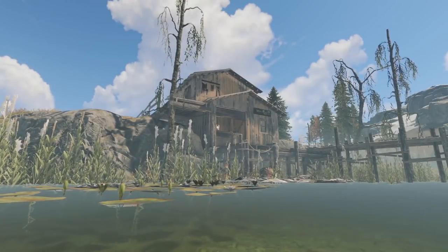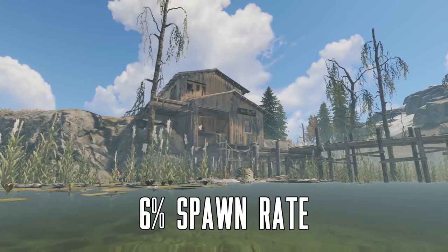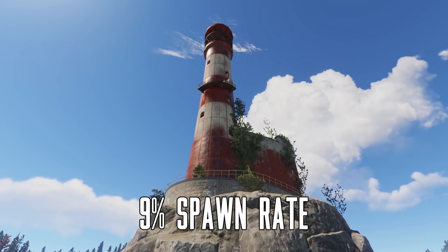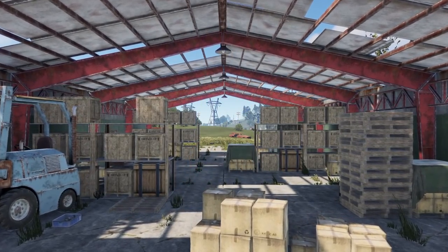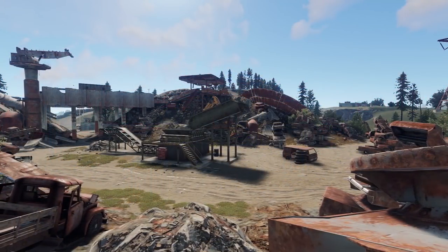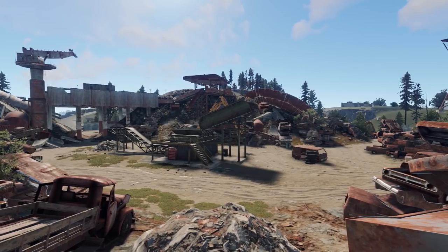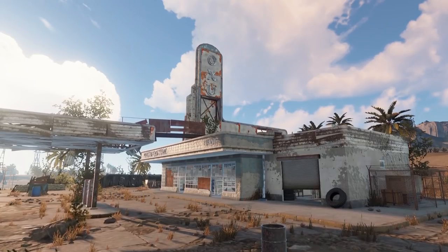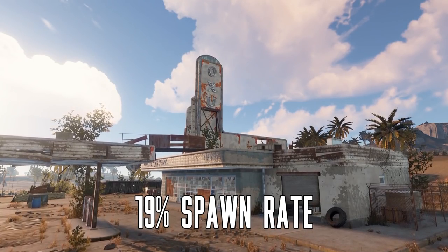Starting off, we'll begin with the no-tier monuments. First, there's the abandoned cabins with a 6% chance of spawning guns. The lighthouse has three possible crate spawns, so you have a 9% chance of getting at least one gun. The mining outpost, while it may seem full of crates, you only have a 17% chance of finding a gun there. The newly updated junkyard has an 18% chance of spawning guns. Oxum's gas station is a good early game monument, as it has three regular crates in addition to two military crates — you have a 19% chance of finding a gun there.